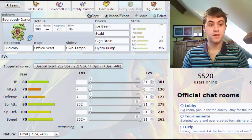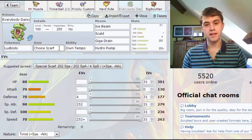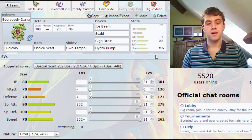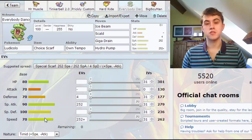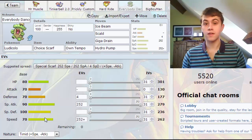My Choice Scarfer is Everybody Dance, my Ludicolo. I run him with Ice Beam, Scald, Giga Drain and Hydro Pump — just a standard set, but it's not really popular as a Choice Scarfer as far as I'm aware. I've never really seen it Choice Scarfed. I know it's not got the highest speed in the world but that might play to my advantage — people will assume I'm slower than I actually am and I might be able to get a few surprise hits off.